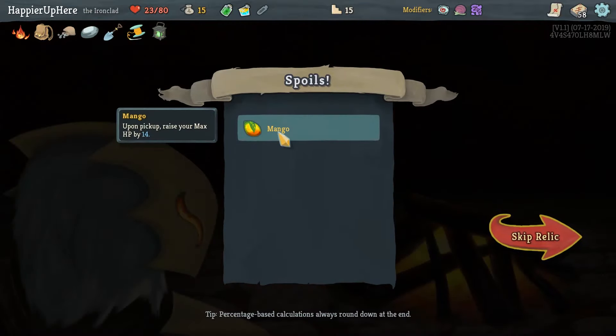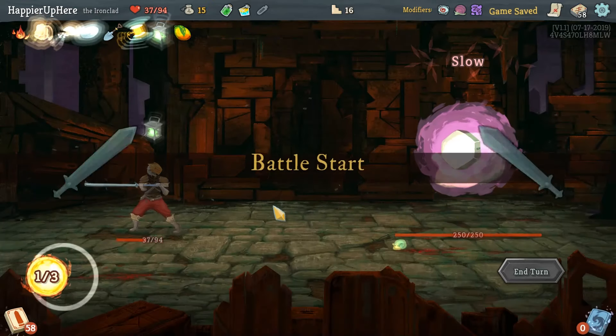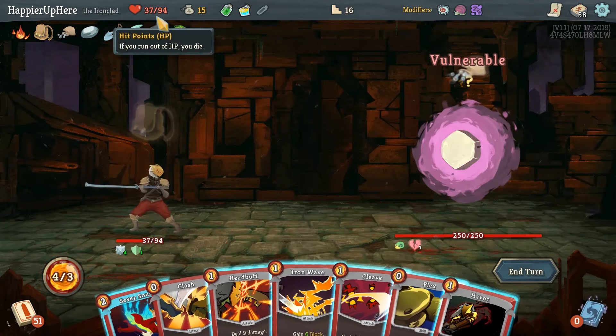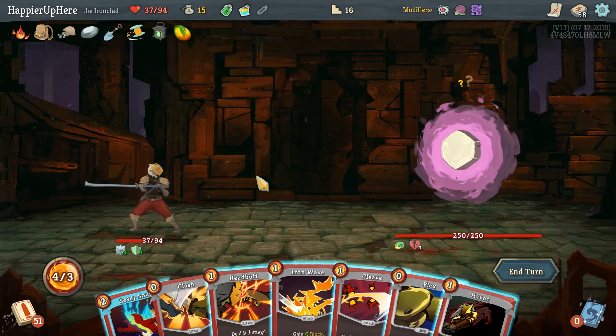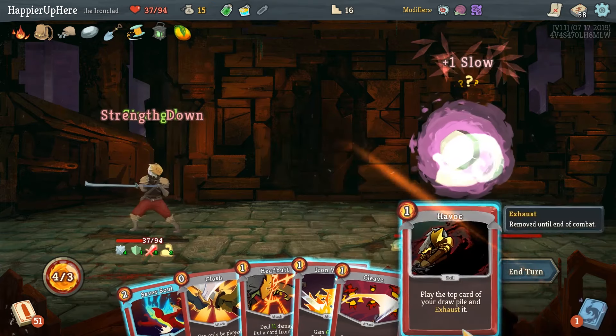We got Mango - picking it up raises max HP by 14 but the enemy is attacking for more now. The max HP is worth it. Now he's attacking four times six since we have 37 HP. There's not much we can do about that. Let's do Flex and Havoc.